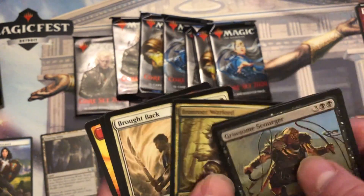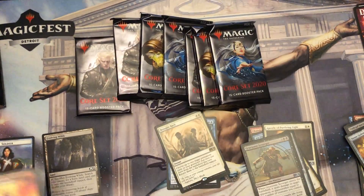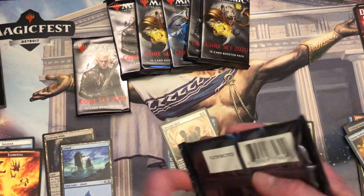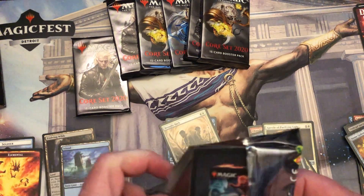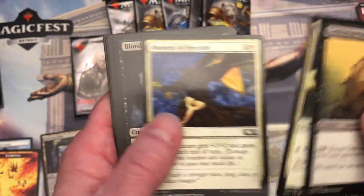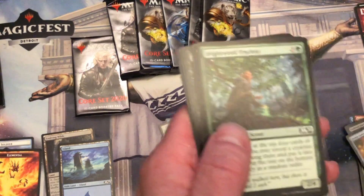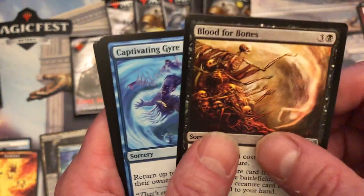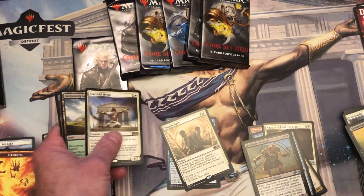Boom boom boom — brought back the new tokens, they're sweet, kind of extended art. And I forgot my mic again, ain't that something. I hope you can hear me pretty well. Blood for Bones — yep yep yep — and Starfield matches the play mat, there you go.